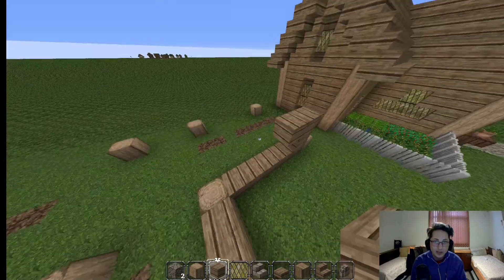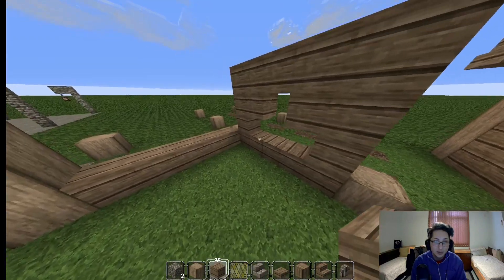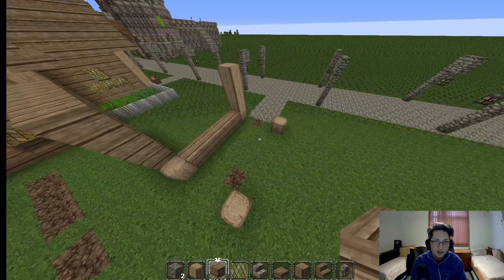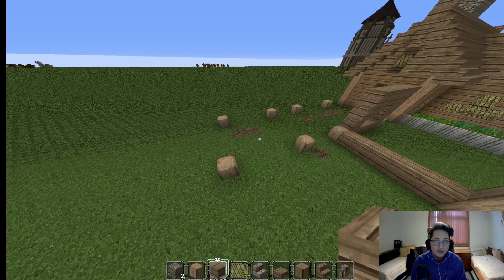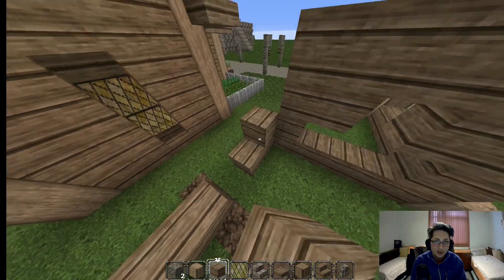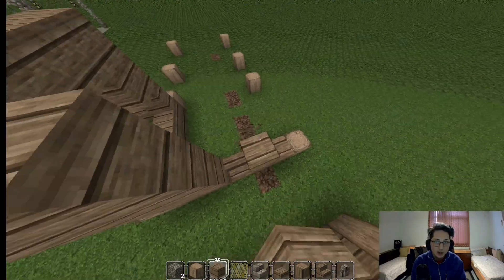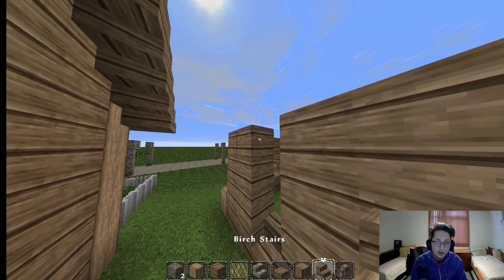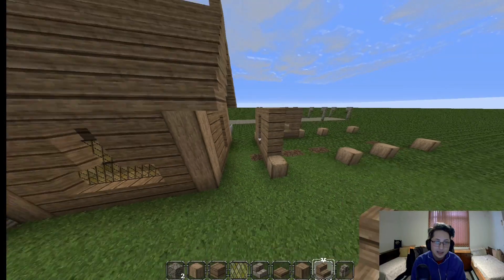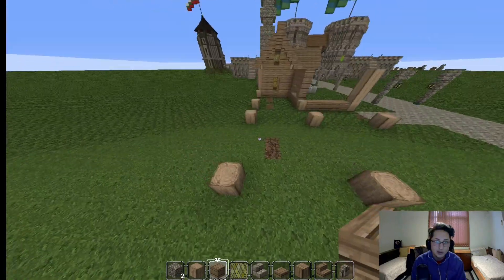For the bigger window, it's going to look something like this on the five-space sections, the places where we have five blocks instead of three. For the places where we have three, it's going to be a little more different. For example, right around here — even though here we have five, we're going to make it a little different. We don't want a big window here, we want a smaller one. We don't want to make the windows too repetitive. On this side, we're going to add a small window, which is going to look something like this.